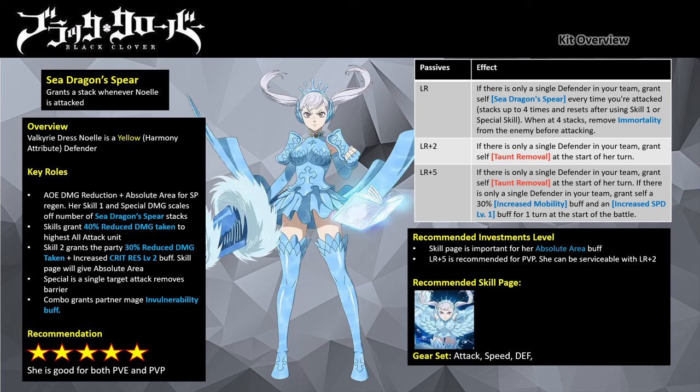Although she is a defender mage, her optimal gear sets use attack pieces. Advanced Attack, Advanced Speed, and Advanced Defense should be your primary gear sets. Since she can apply a random taunt on targets, I highly recommend getting her the Advanced Defense piece. Boosting her attack to be the mage with the highest all attack is important, as you want the 40% reduced damage taken buff applied on her whenever she uses Skill 1.